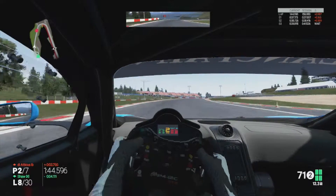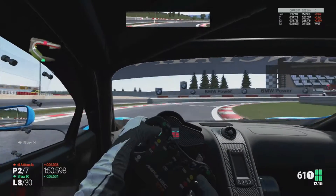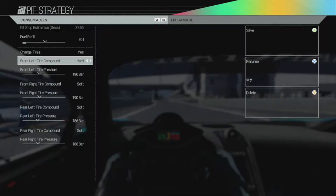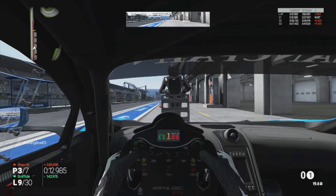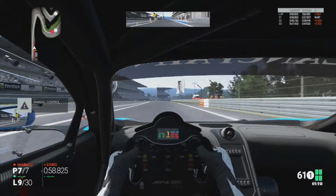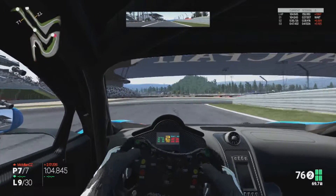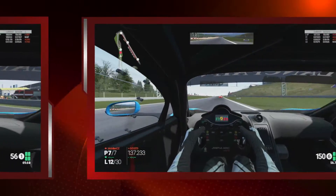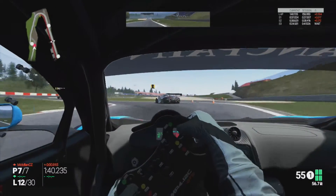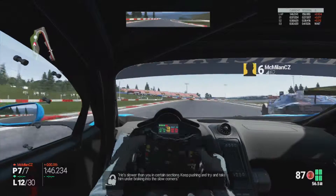Lap eight — I think this is when we're coming in for our first pit stop. We decided on this because Atticus was just driving away. I know the way he does his strategy — he fills the tank all the way up and only does tyre changes for pit stops. Whereas I set the amount of fuel to however much I want for a certain stint, then keep doing that to make the car as quick as possible. I was going to do a stint on the hard tyre for the middle stint and then go back onto soft.